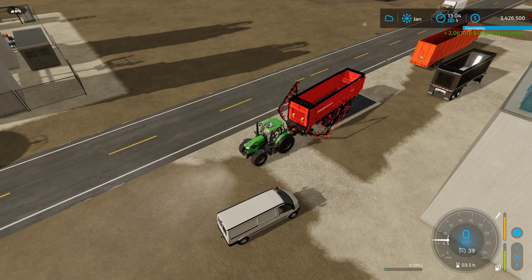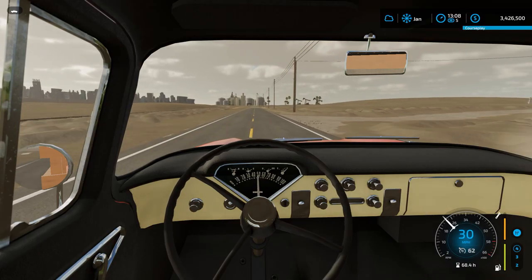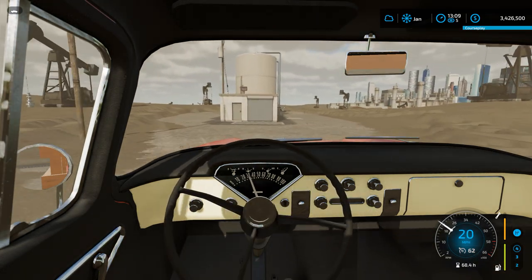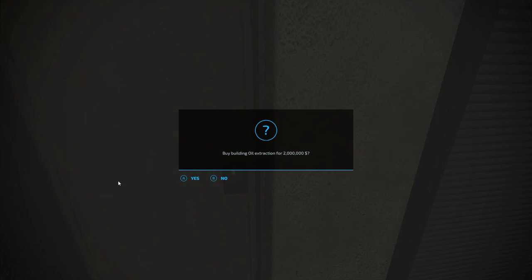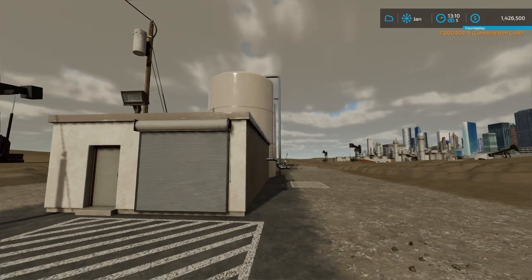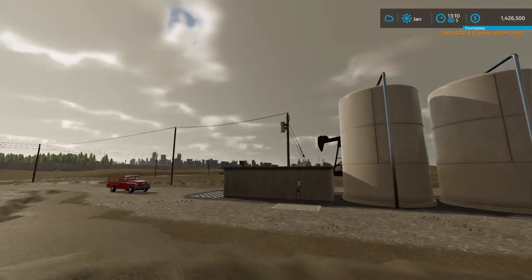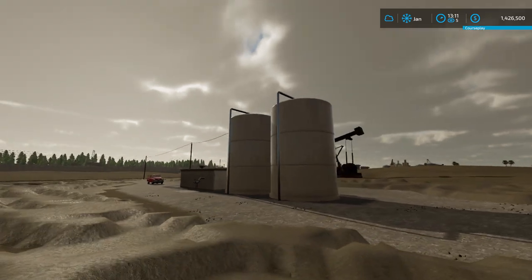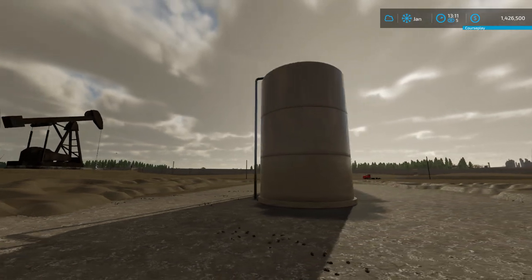Now we can start buying the big guy out. He's going to be pretty upset when we buy the drilling rights away from him to the city. Here we go — $2,000,000. Now it's ours. Now we just got to get all the equipment up here to get it started. But that should do it for this episode of Frontier. If you enjoyed this episode, please slap that like button, and if you haven't already, become a subscriber — we would love to have you. Until next time, have a blessed day. Bye.